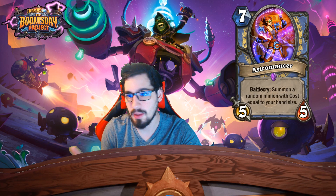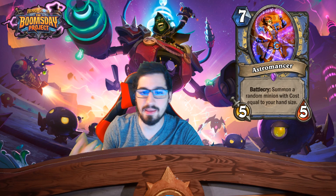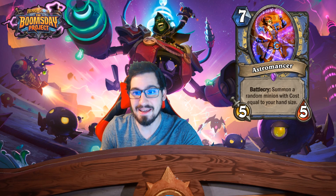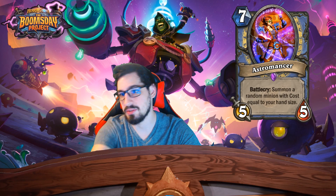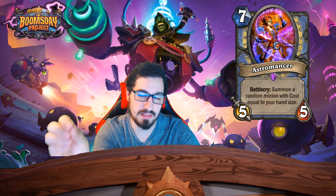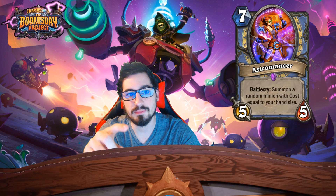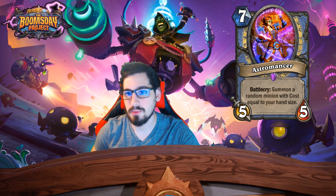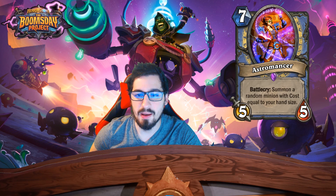Control Mage is just filled with removal, and if you don't draw Jaina by end of game you're hurting. Cards like this kind of fit the idea of giving Mage a decent minion between six and eight that isn't Sindragosa or Archmage, and that can possibly summon more minions. It also follows the same line as the four-mana spell that summons 2/2 minions based on spell power — they're taking Mage in more of a minion route.